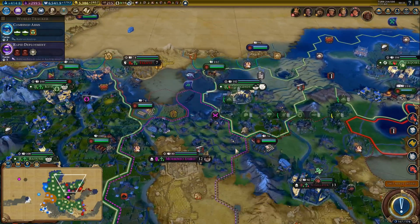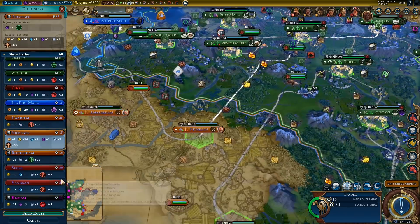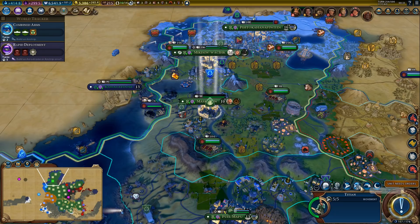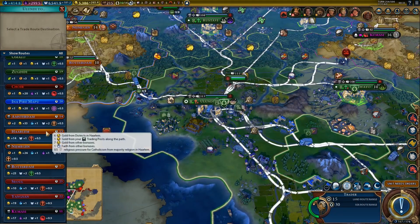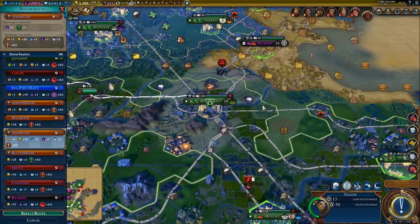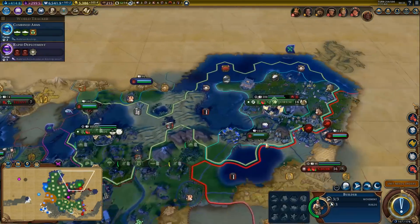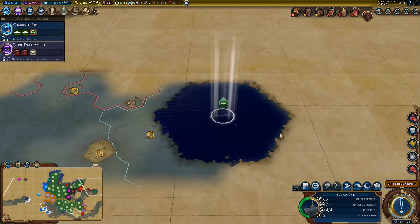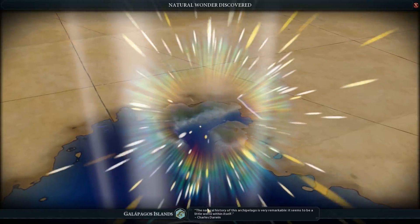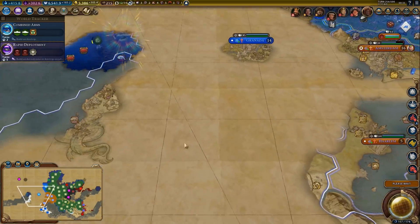Wouldn't surprise me if someone sent more envoys right away — because that's been happening recently. Another trade route — Amsterdam is fine. Actually let's not send everything to Amsterdam, we can go for other cities too, even though these trade routes are worse. Not much to see here. We found a natural wonder — a super useful discovery.